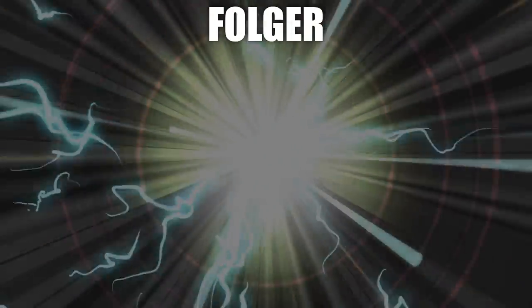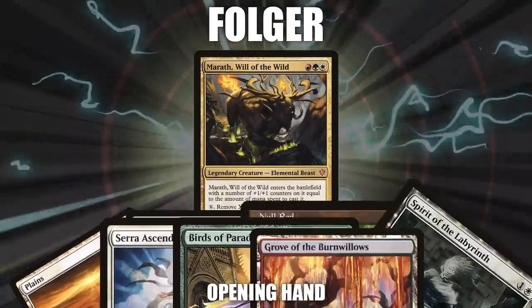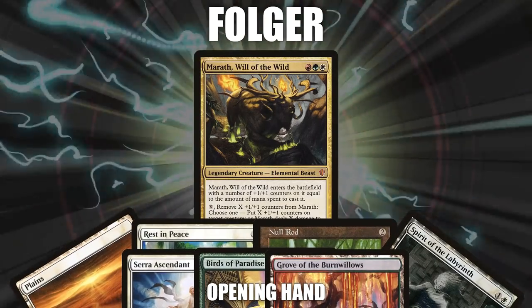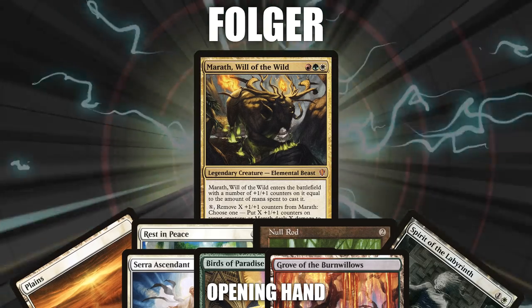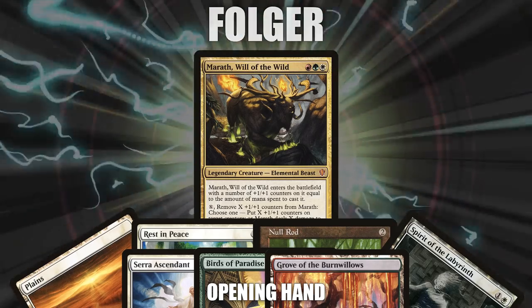Finally, we have Folger, bringing his own competitive creation to the table: Marath, Will of the Wild. This unique CEDH deck takes its cues from Blood Pod and adds an additional support of Marath in the Command Zone. Folger's opening hand contains a Plains, Rest in Peace, Null Rod, Spirit of the Labyrinth, Sarah Ascendant, Birds of Paradise, and a Grove of the Burnwells. Without further ado, let's dive right in.